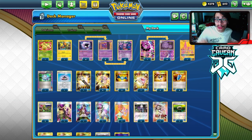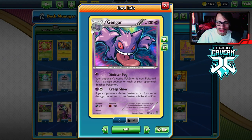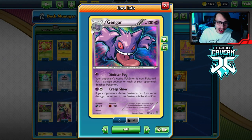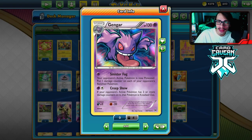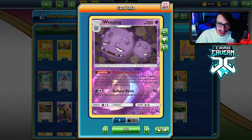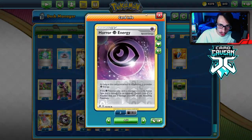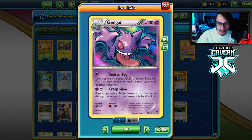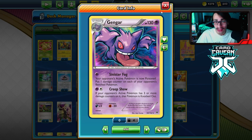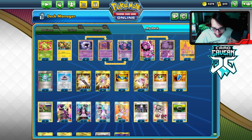Welcome back to a new PTCGO video. Today we're looking at a Creep Show Gengar deck in Expanded. The idea is this can instakill any Pokemon as long as it has three or more damage counters on it. We can accumulate that with cards like Roxy, Wheezing, Tapu Coco Flying Flip, Horror Energy, and Spell Tag — lots of ways to get damage on board for Creep Show to take an instakill on any VMAXes, Tag Teams, EXes, or GXs.